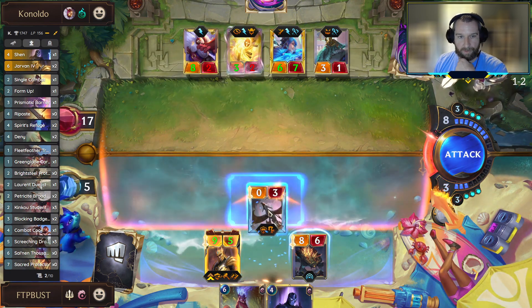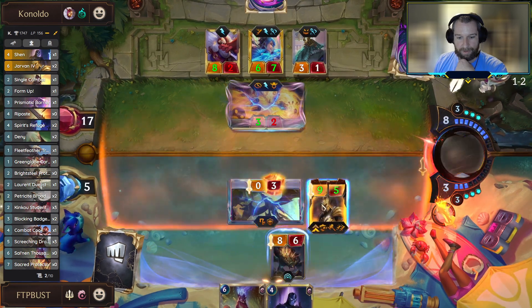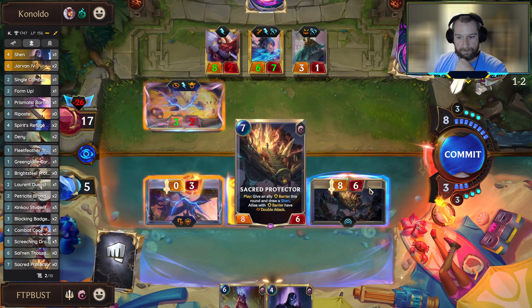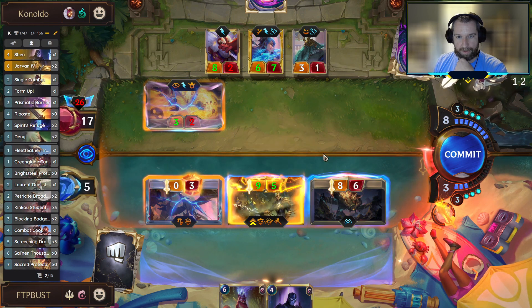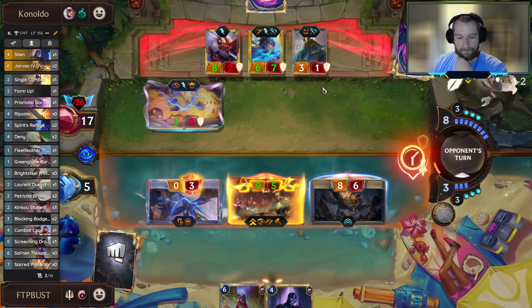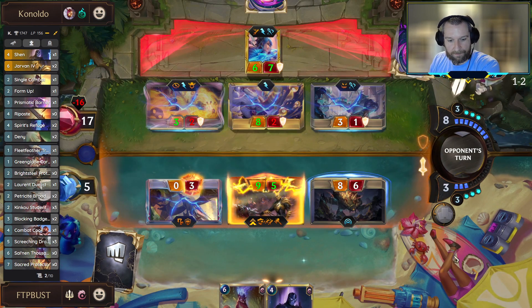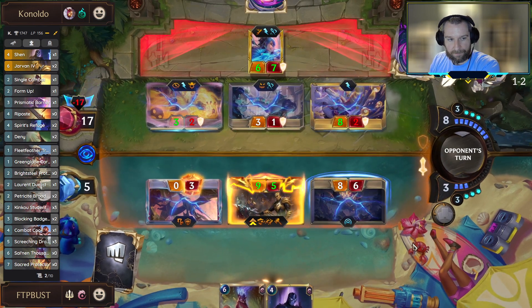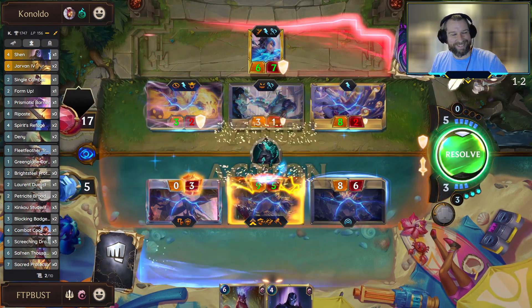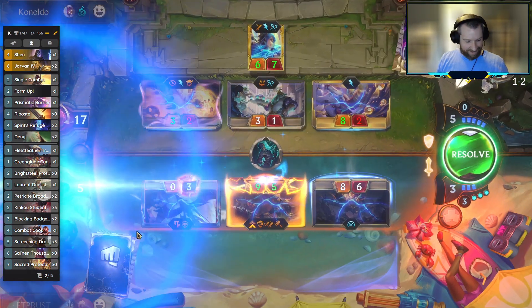I don't think we want to hook Gwen out of combat - I'm looking to just hook in the Esmeth, and we have to attack with Jarvan. The boat attack should be safe. Oh what a bummer man - one short. And of course. Alright GG.